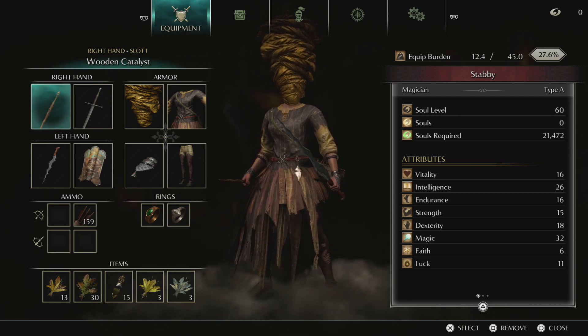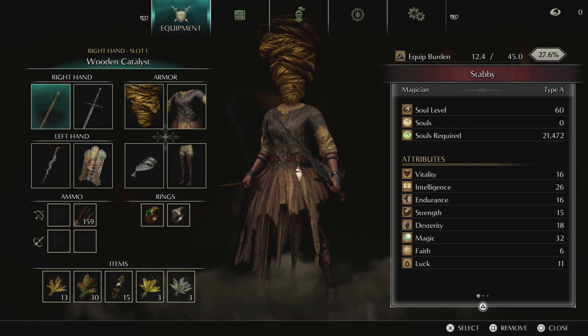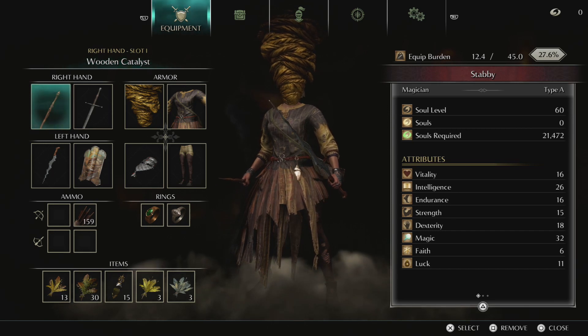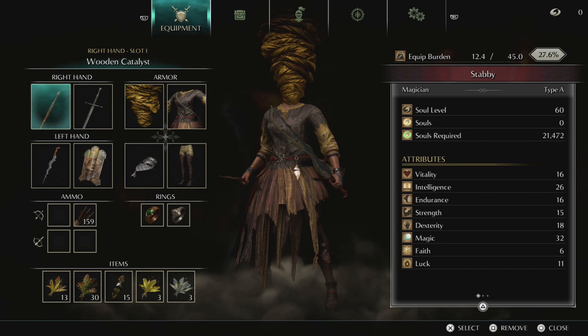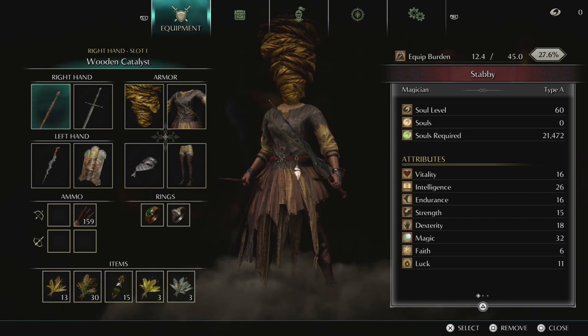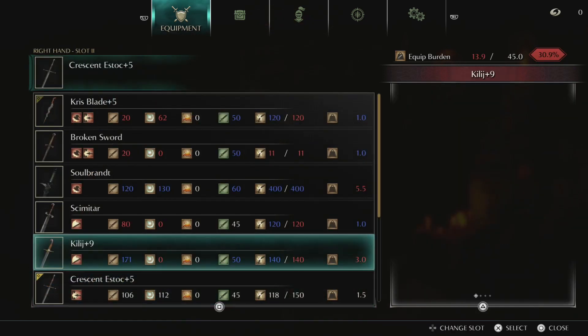For this build, as you can see at level 60, I have very low VIT at 16, which is the cap we're keeping it at. We're going to want to get Intelligence and Magic boosted all the way up — I probably want to get Magic up to 50. Dexterity we are raising up as well, because some enemies in the game do resist magic. So this is a Dex-Magic build where we will be using the Kilij as our secondary weapon.